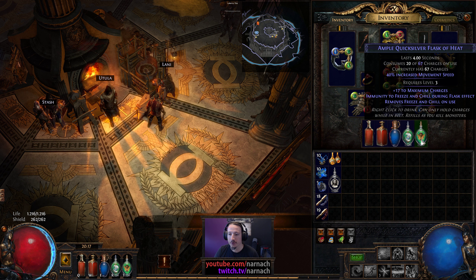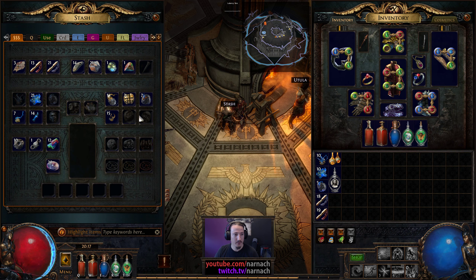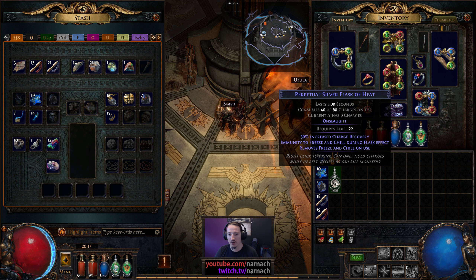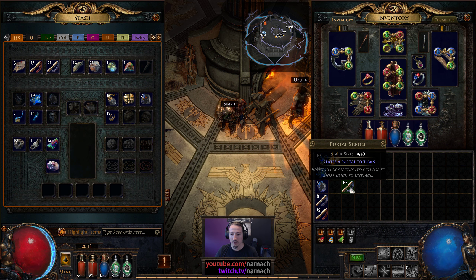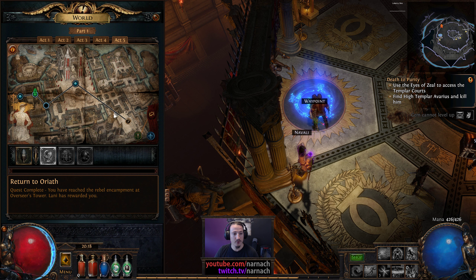Removed bleeding — I would prefer it to remove Freeze and Chill, so we can actually do a drop-in for the Quicksilver. Let's see if we can roll this on the fly. 30% increased charge recovery — this is not the most ideal combination. The 25% or 23% reduced flask charges used, or plus 20 charges, are probably better because then you actually have two sips rather than one sip, and then a need for kills. So I'll just put this one in the bin of old stuff.